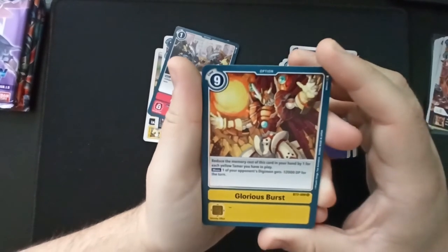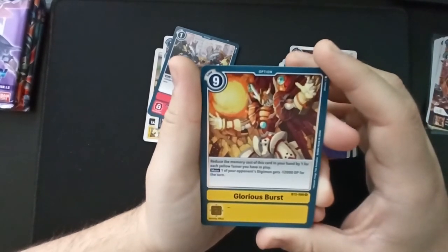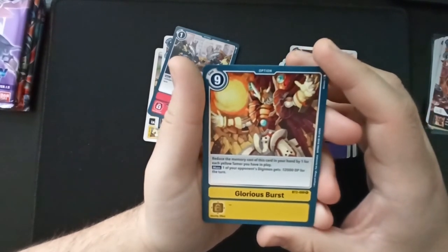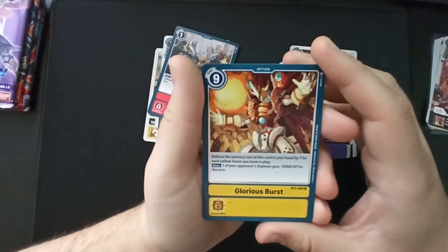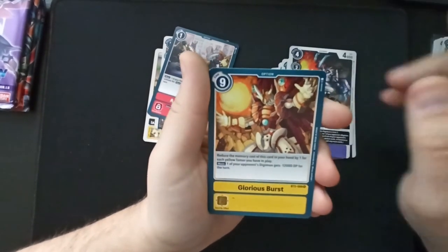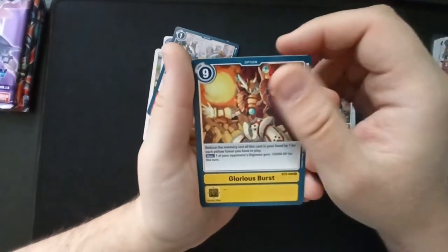Reduce the memory cost of this card in your hand by one for each yellow tamer you have in play. Main: one of your opponent's Digimon gets minus 12,000 DP for the turn. So this plus ShineGreymon and a bunch of TKs or whatever — damn, you've just got a yellow deck that blasts foes away.